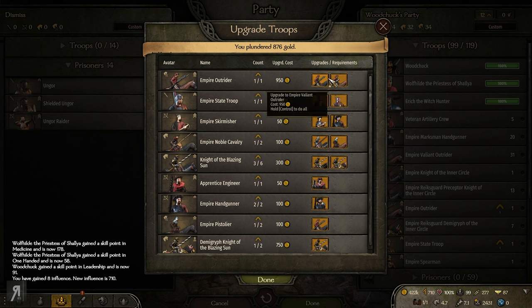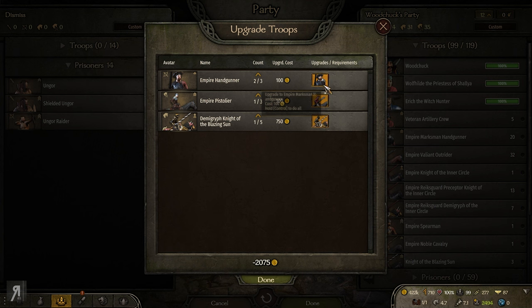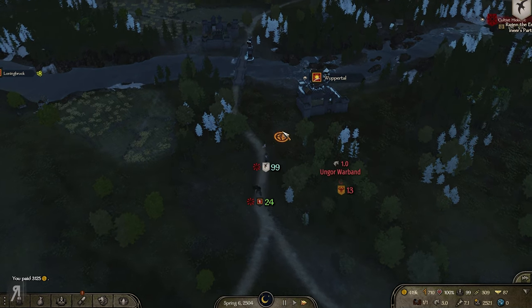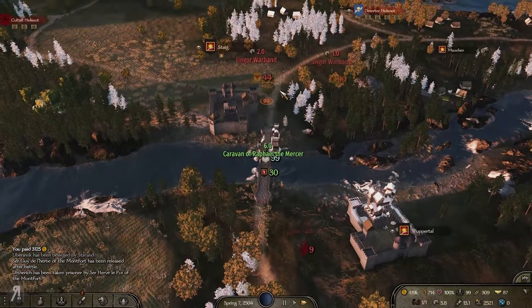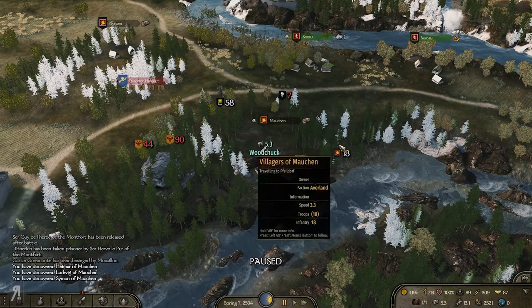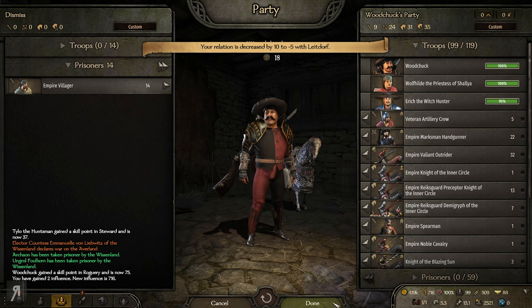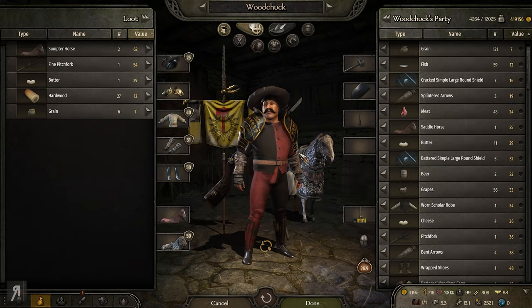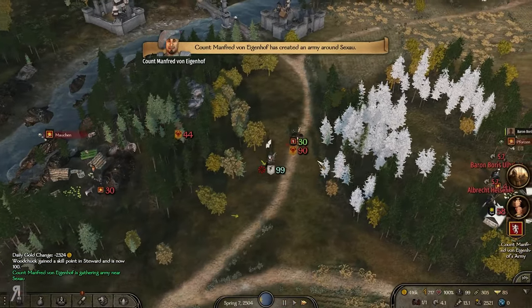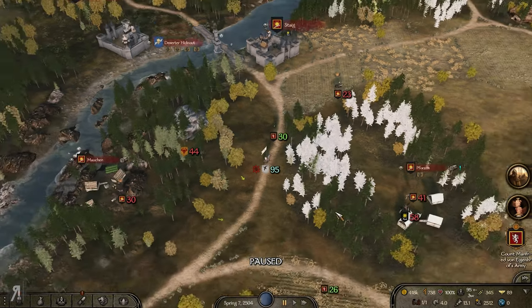So much stuff to level up - it's crazy! Let's go for hand gunners, pistolers, demigryphs, associate engineers. We're not taking any prisoners right now because I don't really want to go back to town. There's a villager party right there - let's attack straight away! And we have now declared war against them once again. This is exactly what we wanted, and we can only hope they follow through with their attacks this time.